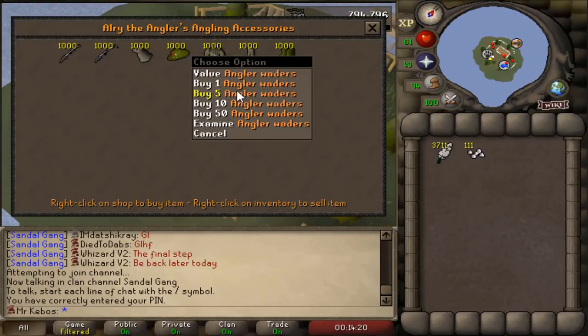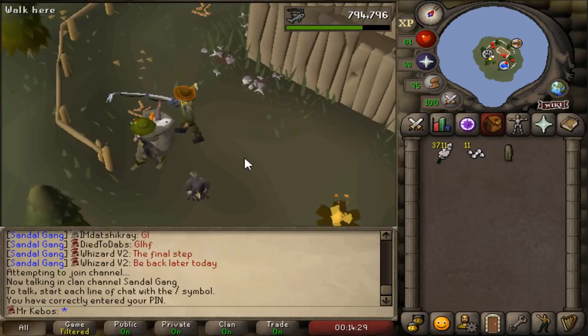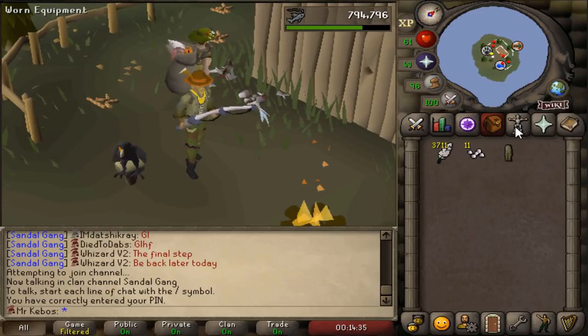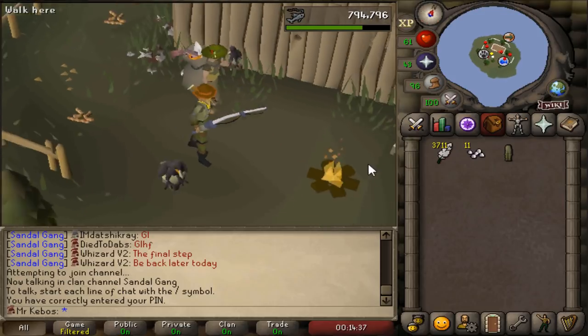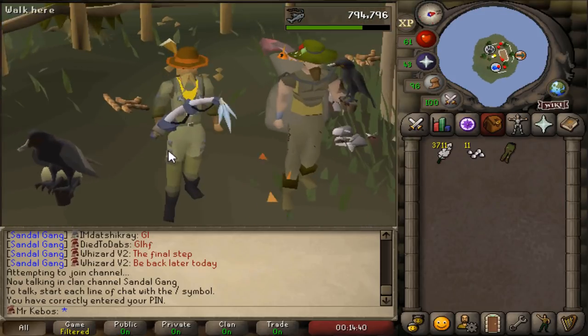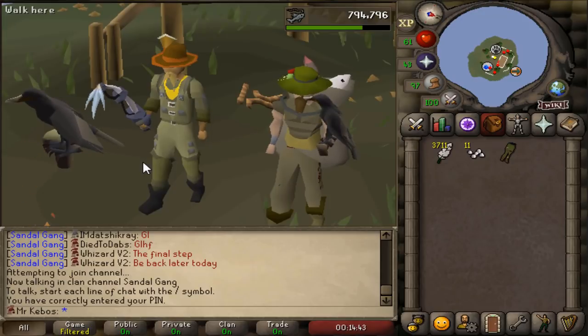Back at the angler shop picking up the angler waders. A wader — I guess it's like you're wading in the water. Let's pick these up and that should give me a 0.6% increase in fishing XP. So combined with the top, I think that totals about 1.4% increased experience. Looking pretty sharp. Two out of four pieces out of the way.